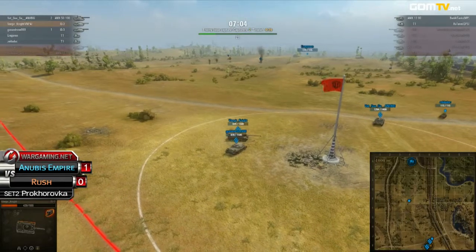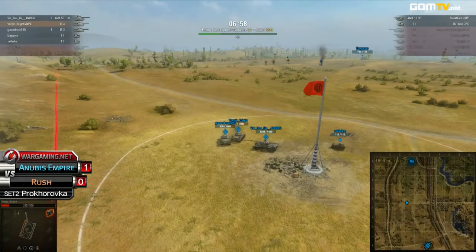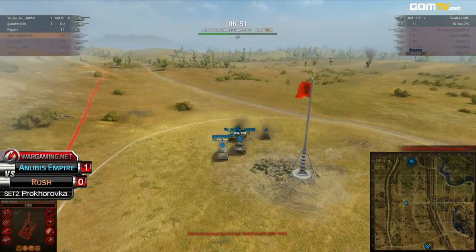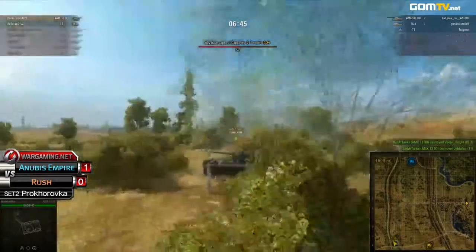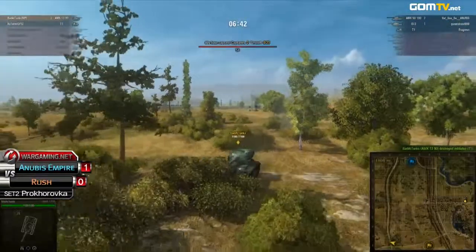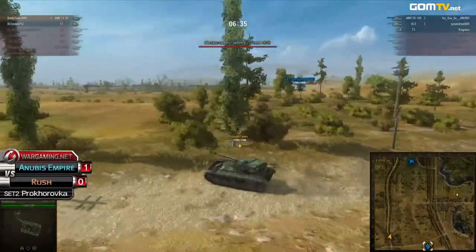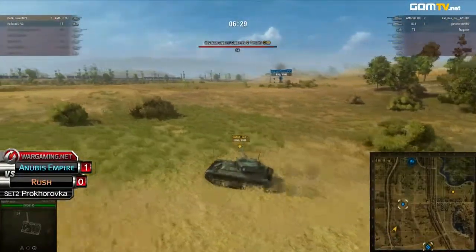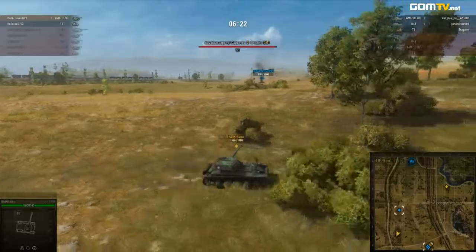Look at that — all of the Anubis tanks are going for the base capture. Badat Tanks can't even fire a shot because if he fires he'll be spotted and go down. Eventually he does fire — and he hasn't been spotted just yet. Another shot goes down. Now it's only Batsuga and Gun and Rose left, and it's not going to matter. Badat Tanks backs out as Anubis continues toward the base with about 15 seconds remaining. It's going to be a successful capture — Badat Tanks has to come out in the open, he's been completely spotted, and that's the end of it.